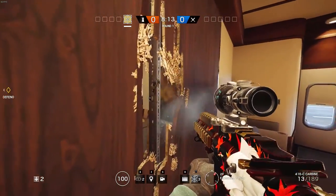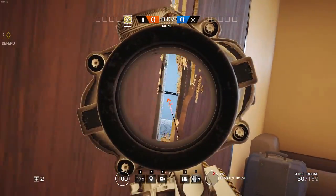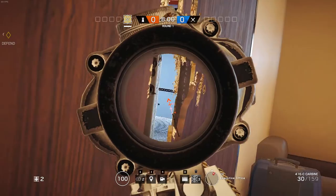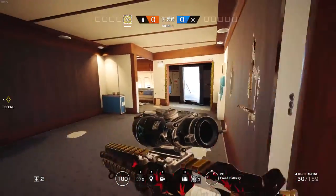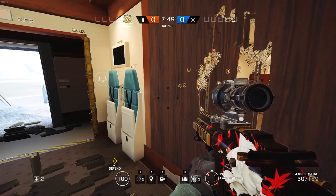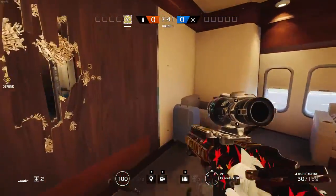Let's say you are defending as a Jäger and you want to defend that door and prevent the enemy from reaching your hostage, bomb, or a secure area. You can make a basic hole in the wall, just peek around it, and hope you can kill an enemy. The enemy is not going to expect a hole in the wall until they get inside, and by then it's probably too late. These basic holes can be noticed easily.